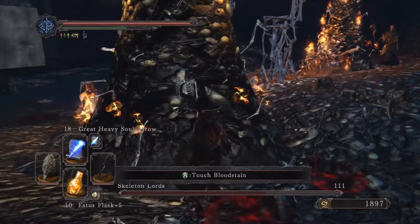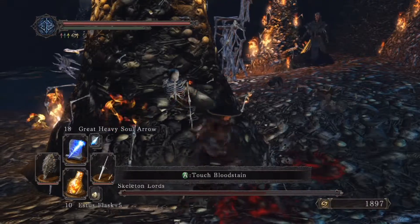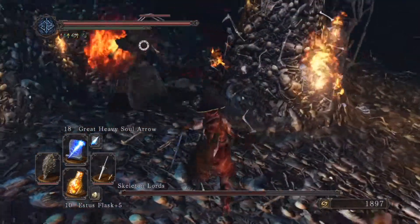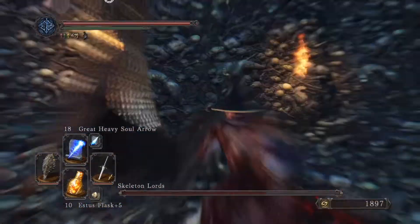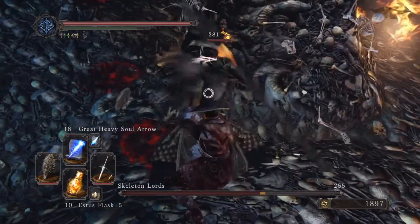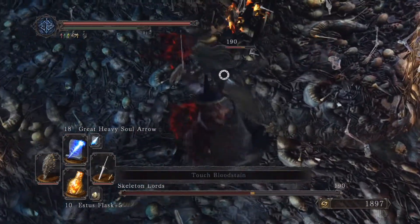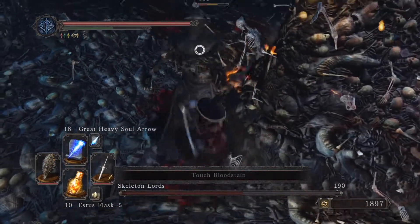Once they start rising up, you can attack them immediately — you've got about five seconds before they can move and start swinging at you. What I do is kill one boss, run to the other side of the room to draw the other two bosses away, then come back and kill the skeletons. The bosses can actually be backstabbed and it does a lot of damage, so you can do that as well.